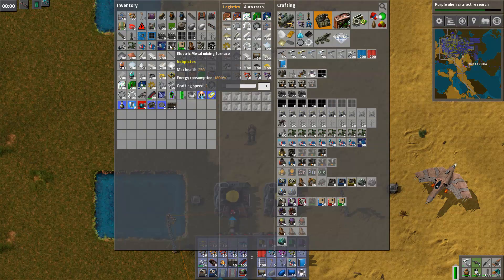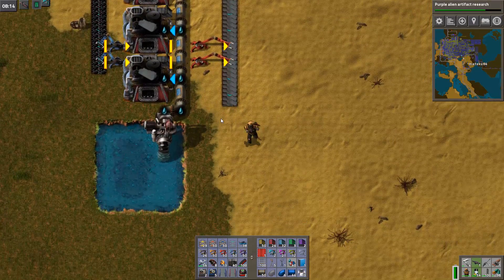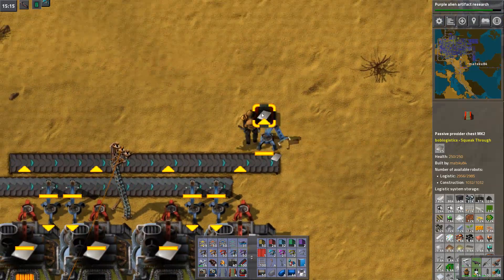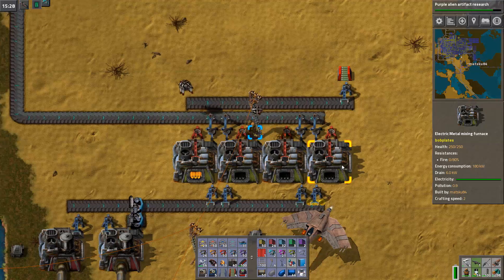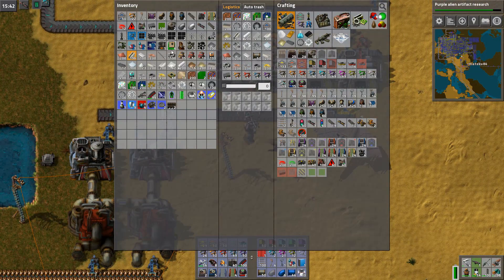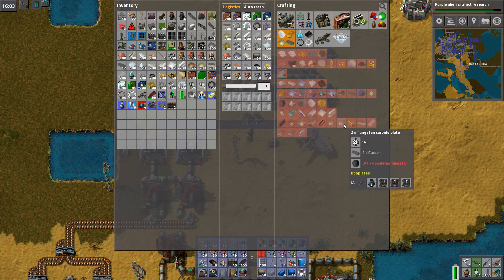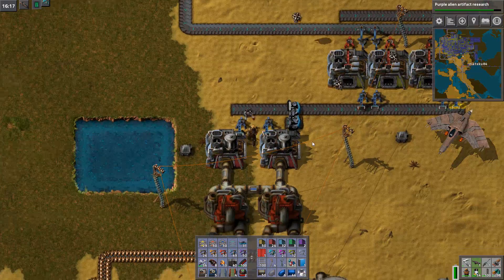Luckily I accidentally built five of them when I was trying to do these — they were the chemical furnace, not the metal mixing one. There we go, it's all set up, going into this chest here. So we got four of those — decided to go with an even amount, because I need more of the metal mixing furnaces for the other things — the tungsten plate, the copper tungsten plate, a lot of different tungsten things.